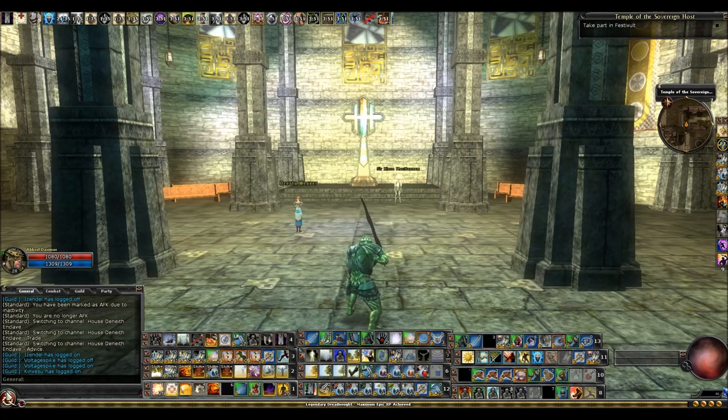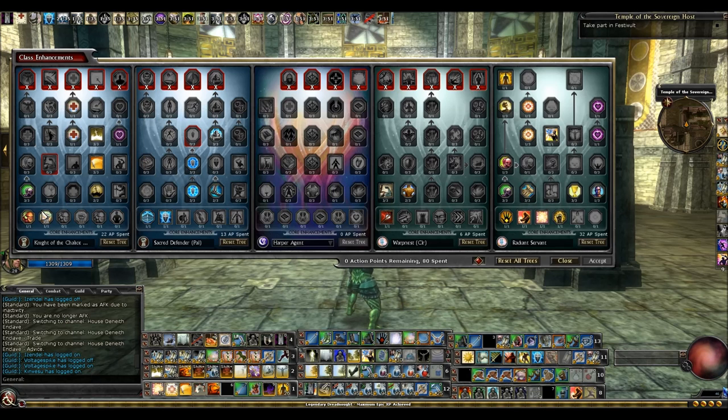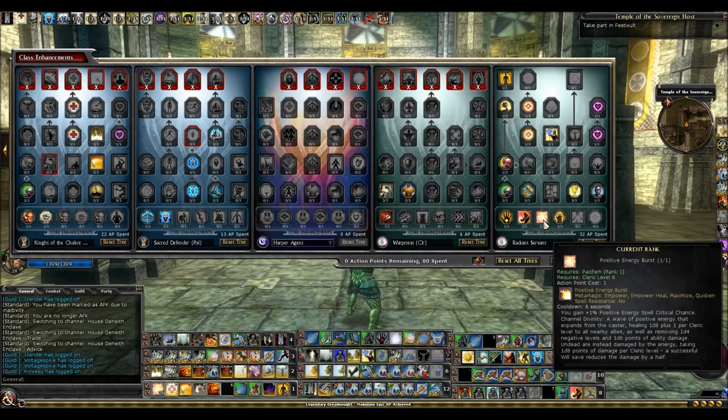Now let's open up the enhancement trees and I'll show you what I use for my enhancements. Let's start with the tree I invest most heavily in, which is Radiant Servant. I put 32 points into Radiant Servant for Healing Aura, and not a point more. Healing Aura is the main thing I'm going for in this tree, along with Radiant Servant Burst, and this gives you all the healing ability you need to be a party and raid healer.